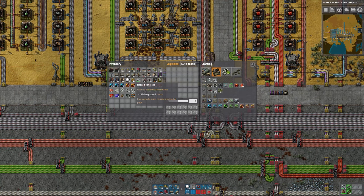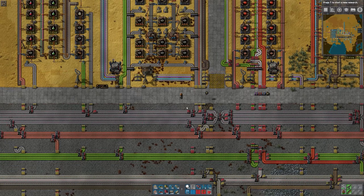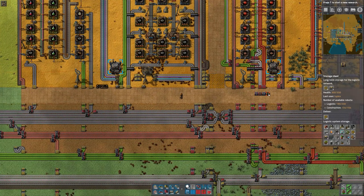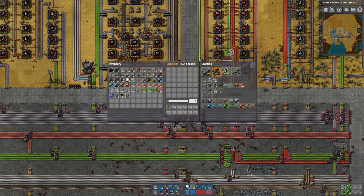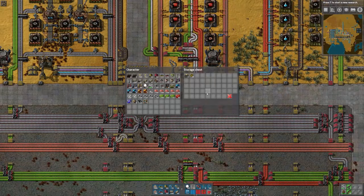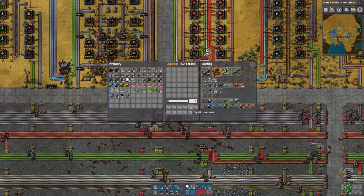If I dump another item — let's say this hazard concrete, there are 48 of those — some more bots will get involved. In this case it'll just choose any chest; it just happened to choose the same one. It would probably select whichever one had the fewest number of different items in it.